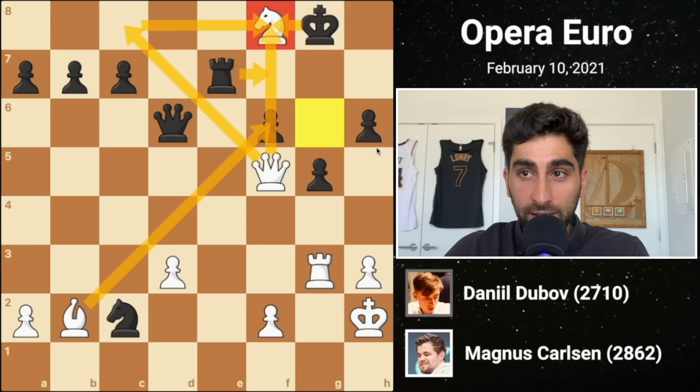Black pushes forward in the center with d4. Magnus plays queen b3, in anticipation of black's capture on c3, so that his d3 pawn is defended. Black captures, opening the queen's eyes to the backward d3 pawn, and white captures the c3 pawn, adding an attacker to the isolated d5 pawn. Then black plays bishop c5, setting up some tactics.